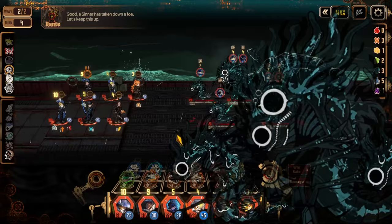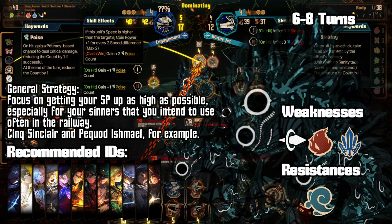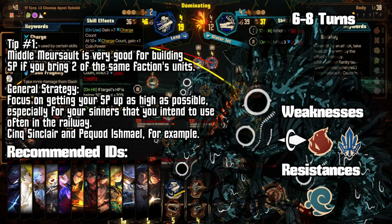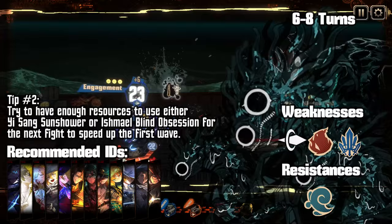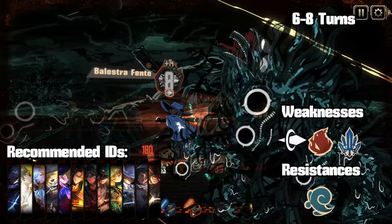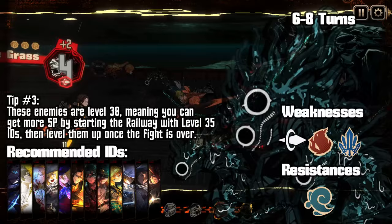Station 1, the Whale of the Porous Hand, doesn't really have anything particularly interesting going on, but there's a couple of things you'll want to do while here. The first is to get your SP up as much as possible, specifically on Sinclair since you'll want to use him in every single fight in this railway. Bringing multiple units from the same faction to take advantage of Middle Merceau's support passive is going to be very useful in this first set of three fights. One thing you will want to try and do is to have enough sin resources to use either Yi Sang's Sun Shower or Ishmael's Blind Obsession at least once in the next fight. They even kill each other when you kill them. A good run for this fight should be around six to eight turns long. A neat trick you can do here is to leave your IDs that you plan to bring to this fight at level 35 so that they generate more SP when you kill the enemies, because the mermaids are only level 38 for some reason.